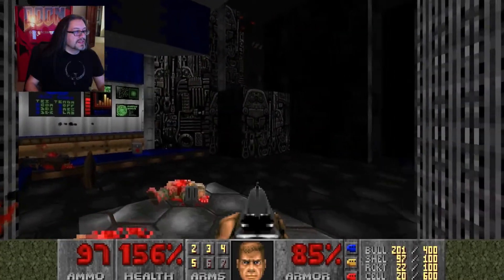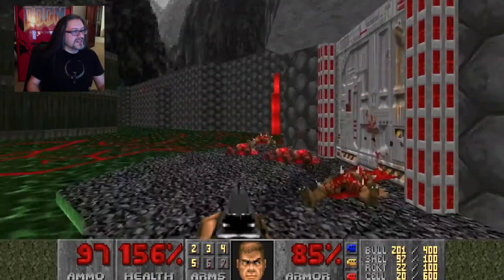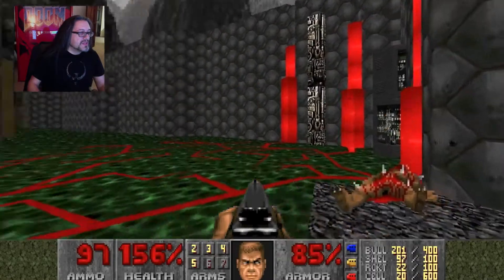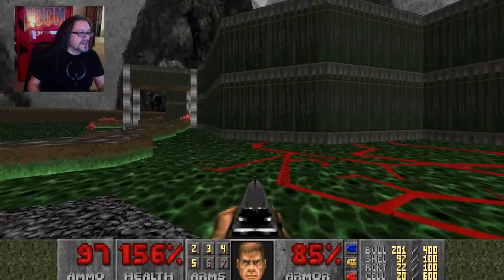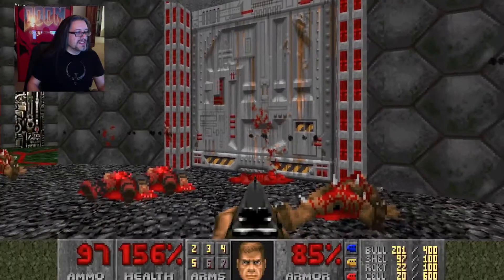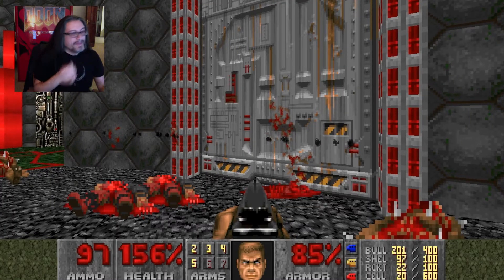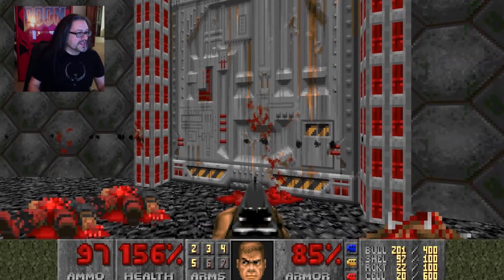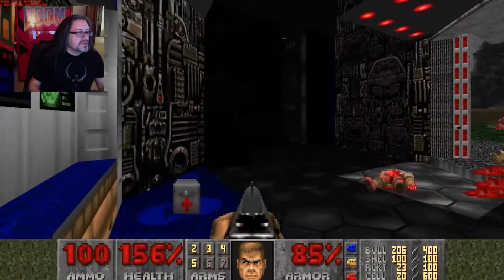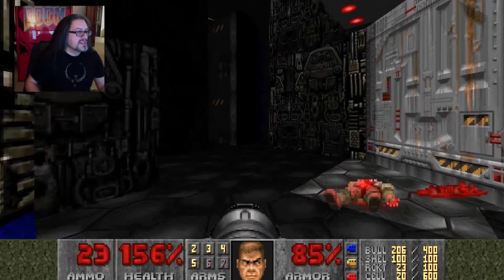Kill that guy. So this building is supposed to be like — computers are out here, there's this whole thing where hell's coming through around the computers, going all over the place through the nukage. You know this is the source of bad stuff. We're basically going to get in here inside of this room. I got 23 rockets — it's pretty nice. I'll just take care of that guy.